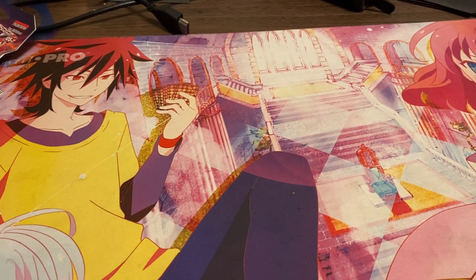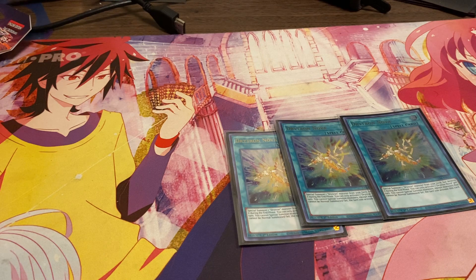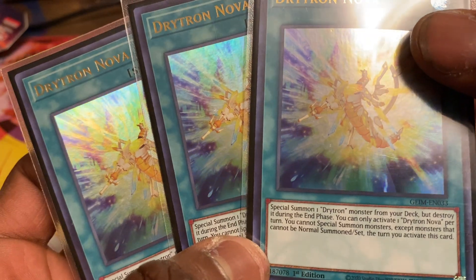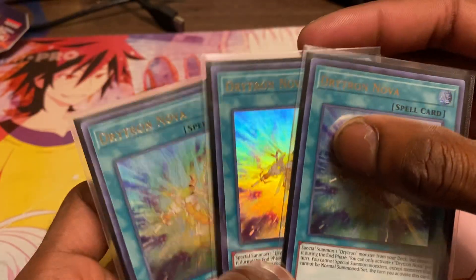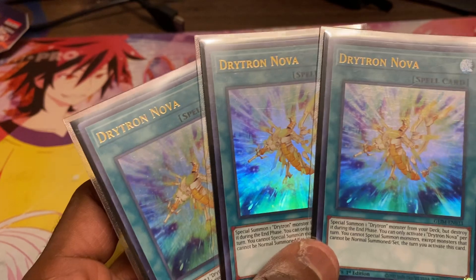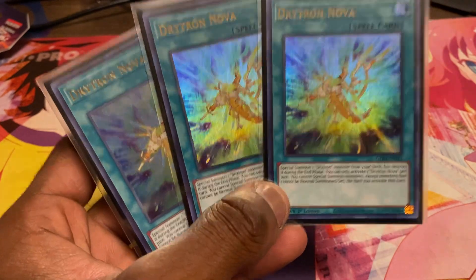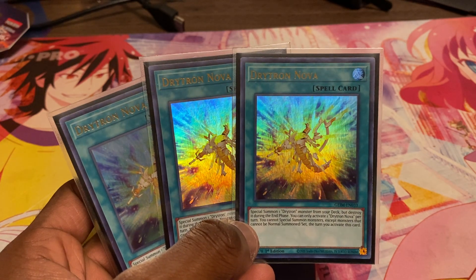Next up, we're playing three copies of Drytron Nova — the starter of the deck. This card special summons one Drytron monster from your deck, but it's stored during the end phase. You can only do it once per turn and you cannot special summon monsters the normal way for that turn. Nova is your most important card — it's what you search off Drytron Fafnir. You want it in your opening hand or at least find a way to get to it early so you can combo off from there.